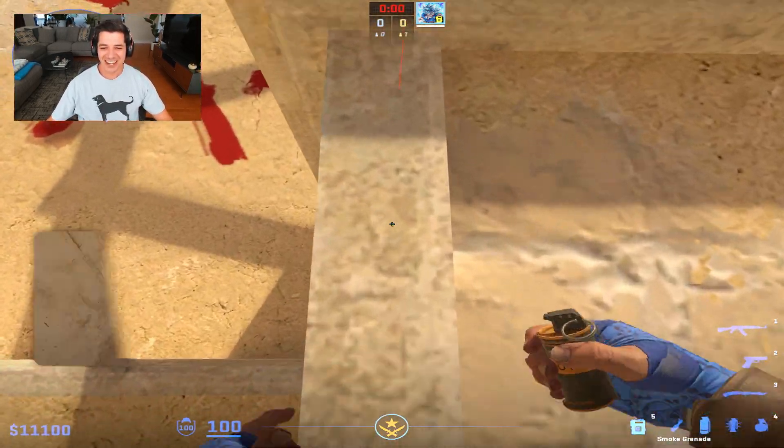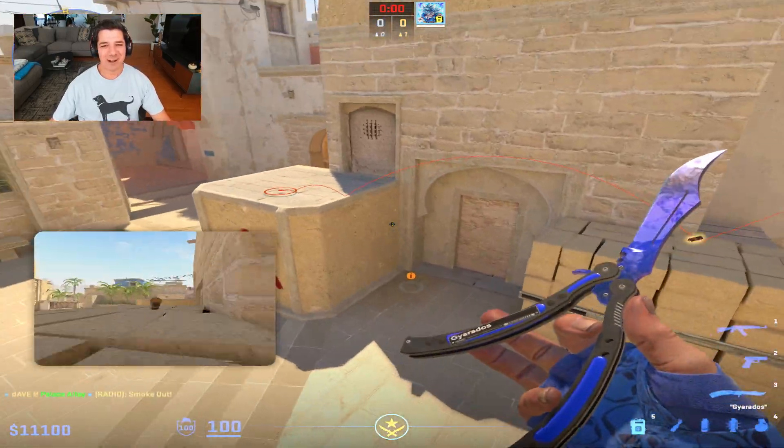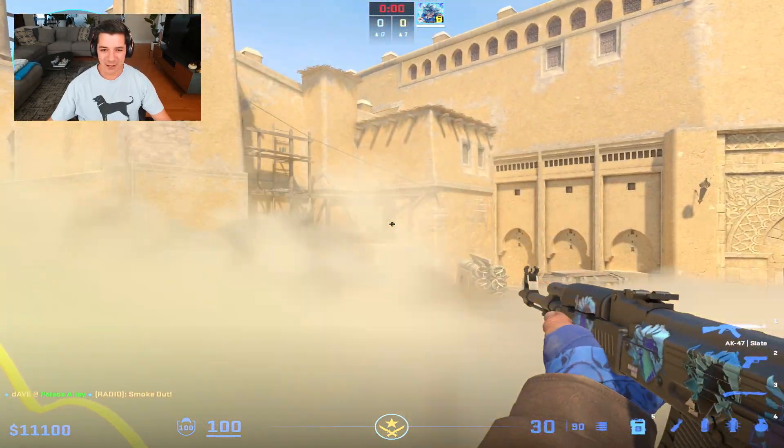They changed Mirage — you can't smoke stairs like this anymore. It literally creates a spot in sandwich you have to clear out, and it's not even tall enough for you to fully block off vision in the palace.